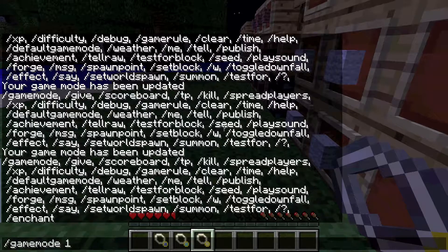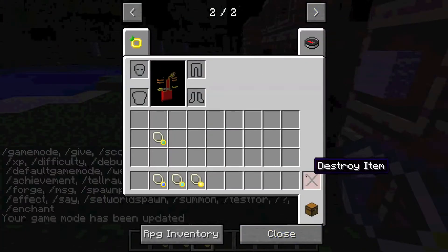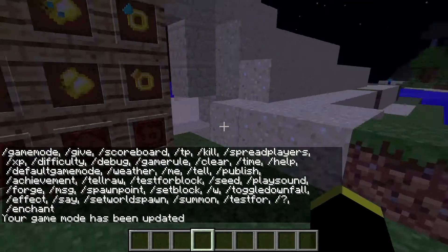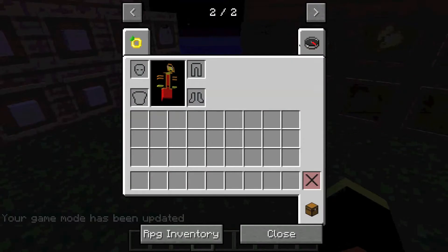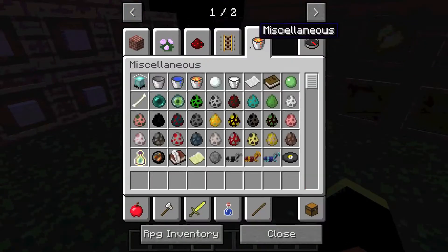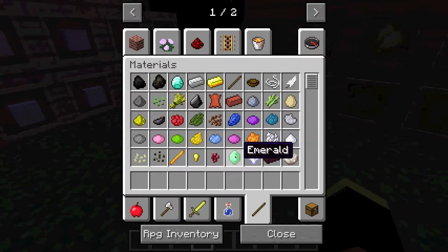There's a shield slot in there as well, but that's for the classes. So yeah, that was the necklaces. Now I'll show you how to craft one — I'm only going to show you how to do the diamond one, but you use any other gems to make it, like lapis lazuli or emerald.